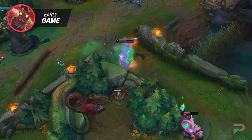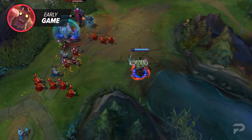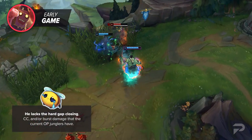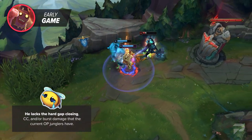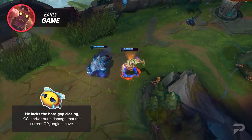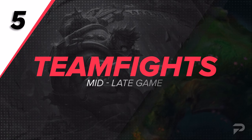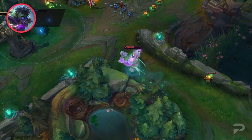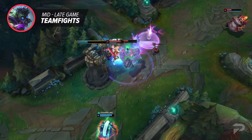Mundo's ganks are decent against overextended opponents, but otherwise he lacks the hard gap closing, CC, and burst damage that the current OP junglers have. This harder-to-execute early game can definitely be a reason you lose games, so make sure you're pathing to lanes that are actually going to be gankable. Once you get out of the early game, Mundo will in most games serve the exact same role as before his VGU — just run at the enemy backline carries, doing your best to kill them or at least completely push them out of the team fight.